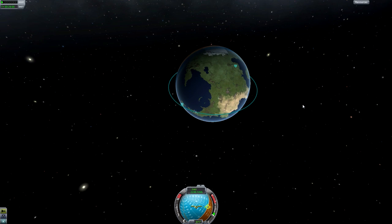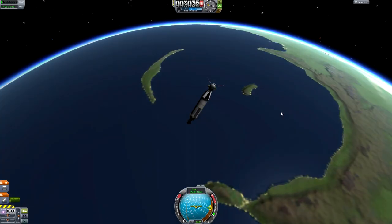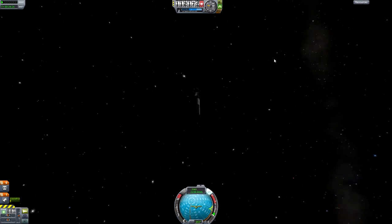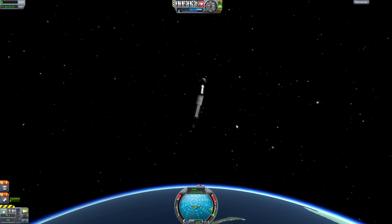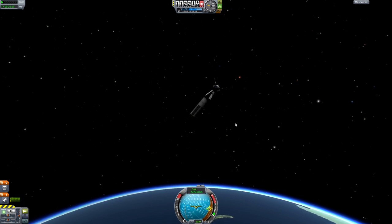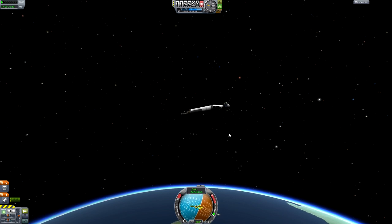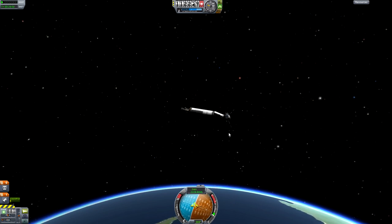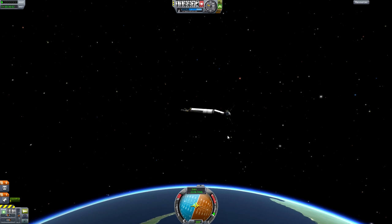Let's get rid of this maneuver node. 116... 112... I'm actually happy with that. That works out well. So what I'm going to do at this point is point this in the direction. I'm not sure if using the decoupler really pushes you any, or if it pushes back.